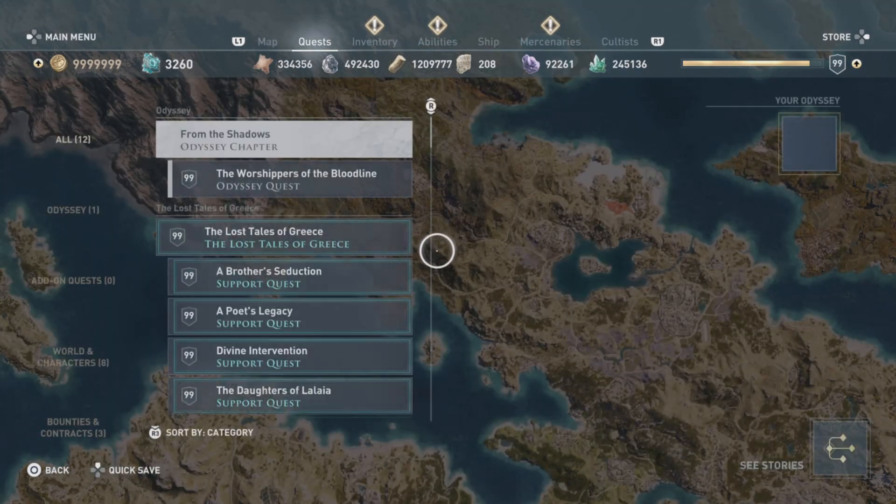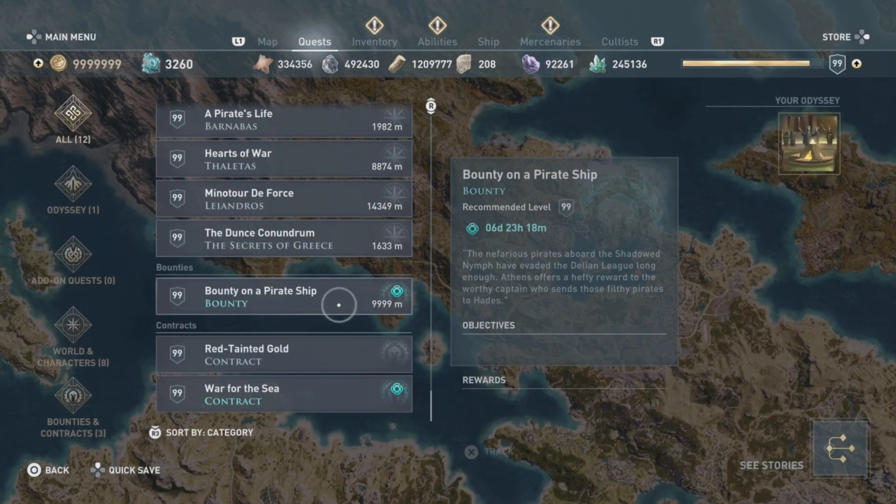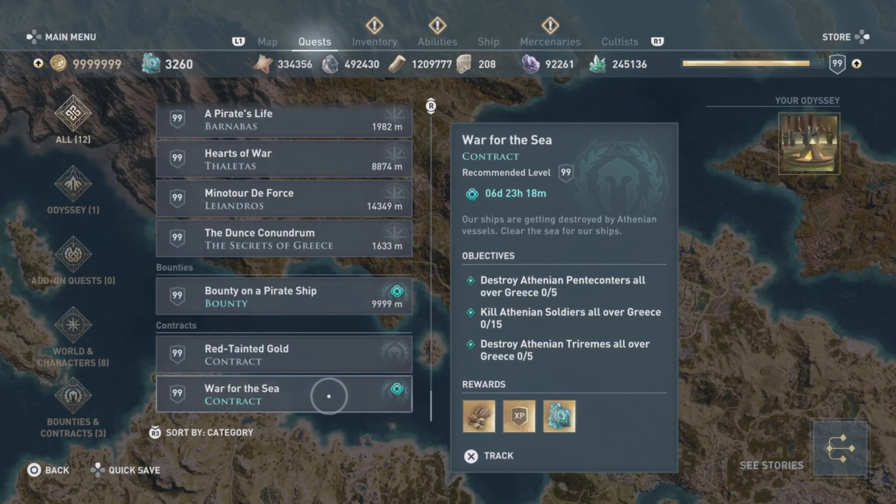Let's check this out. War for the Sea: destroy Athenian penteconters all over Greece, kill Athenian soldiers all over Greece, destroy Athenian triremes all over Greece — 5, 15, and 5 respectively. Soldiers are really easy, you could do that over the arena.